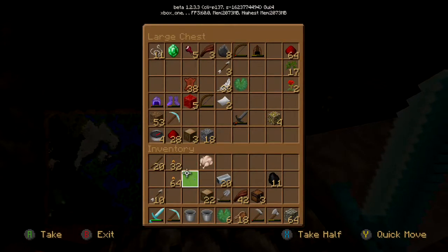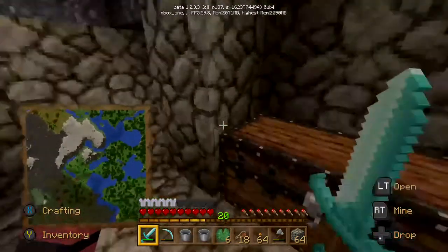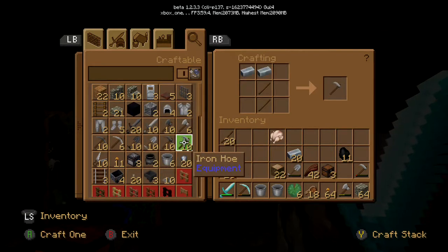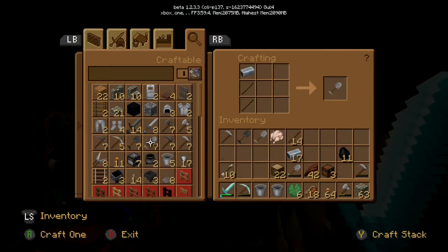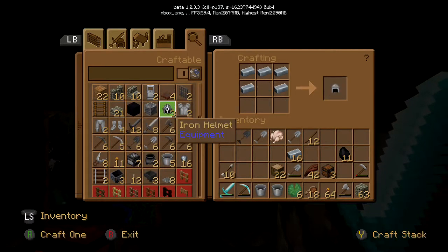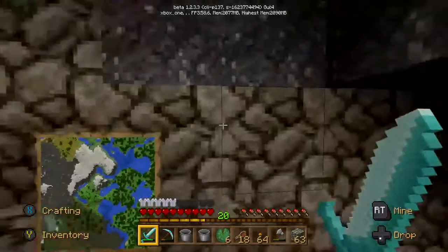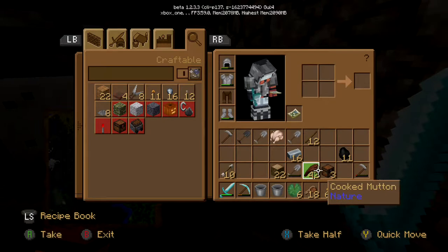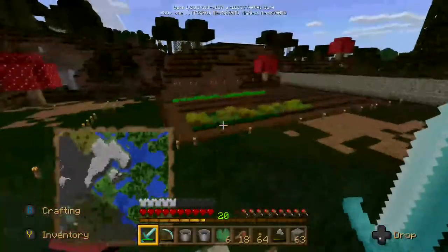I've got some more food. I could do with another hoe, so let's make one. I would like a diamond hoe — I know many people say why do you want a diamond hoe, but they are useful. We'll have two spades. I've got armor. Made a hoe — I don't really need one but I'll have one just in case. I need to develop some more farming.